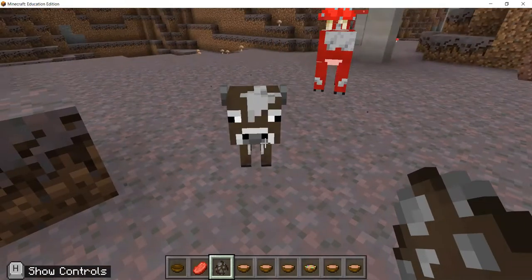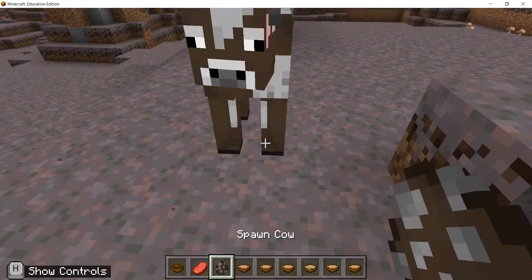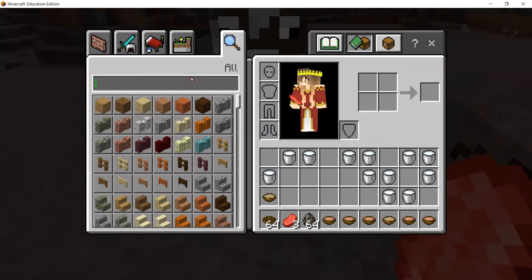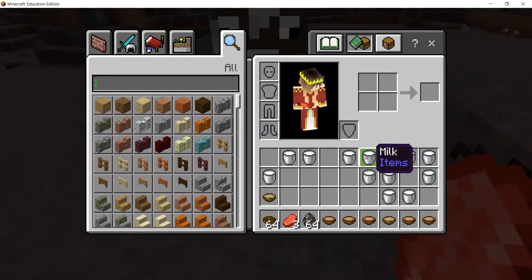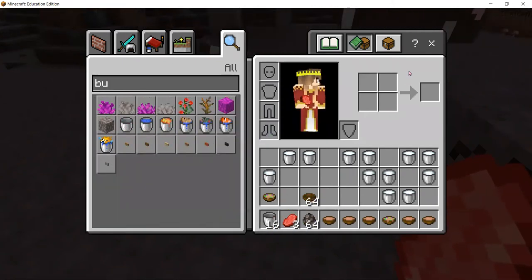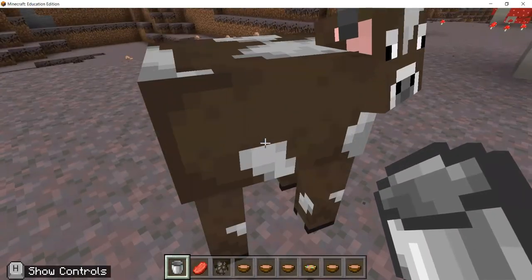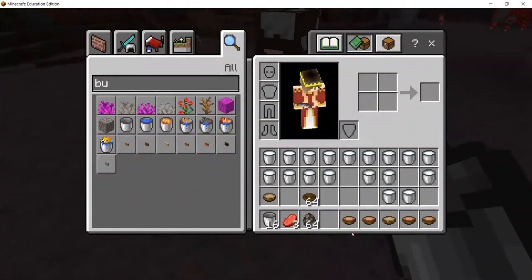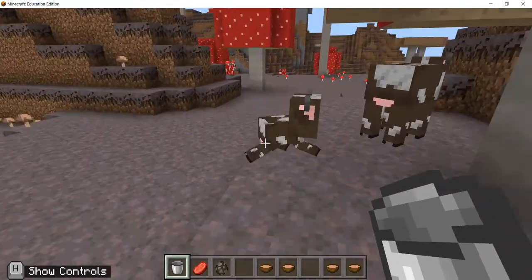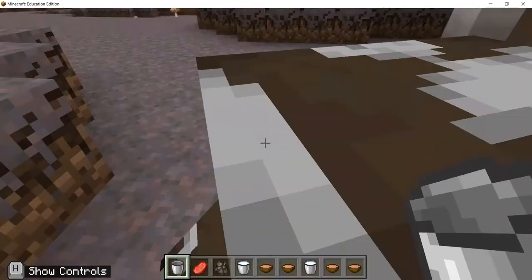Okay, so I'm going to spawn a normal cow so you can see how milking this one would be. I need a bucket. Let me knock this cow and — I got some milk from this normal cow.